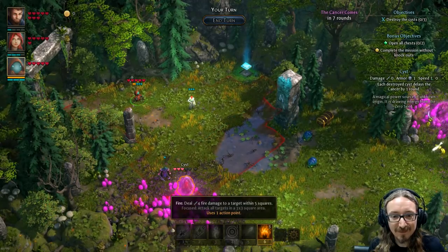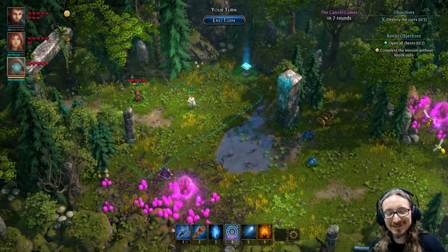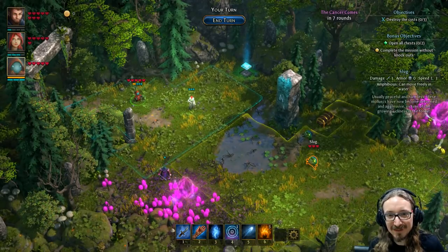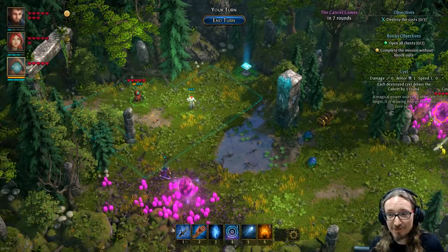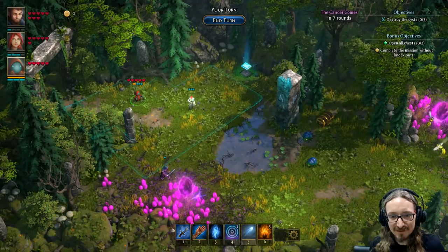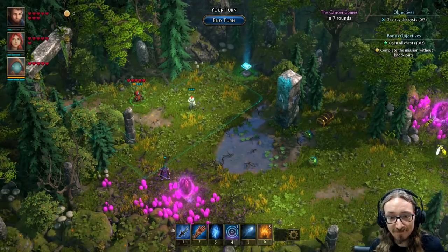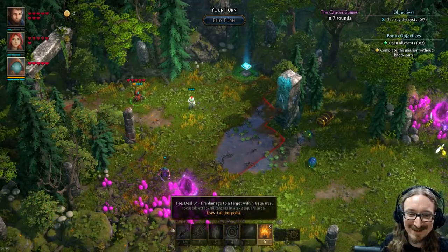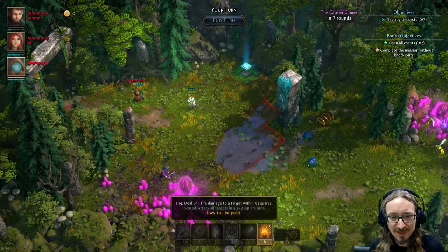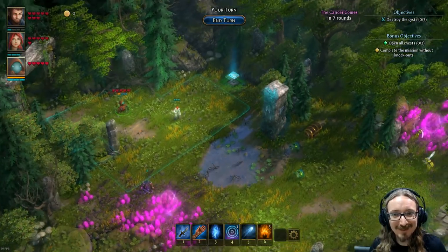The focus: you get one of these focuses per turn, basically powering up a spell. I should probably save it for the next round. If I use focus on force bolt, it hits up to three separate targets. My favorite is the fireball — focused, it does four damage across a three-by-three square. So I'll cast a regular fireball on the cyst, get over here, and then focus for next turn.